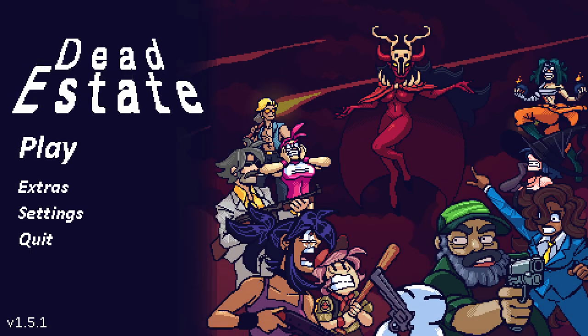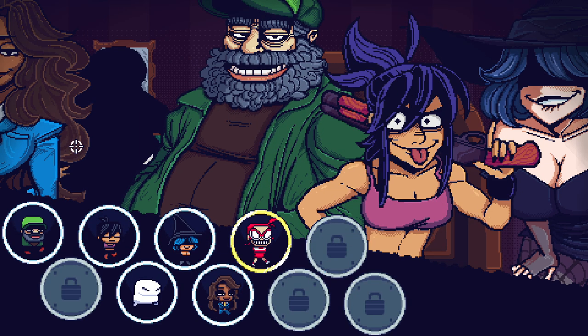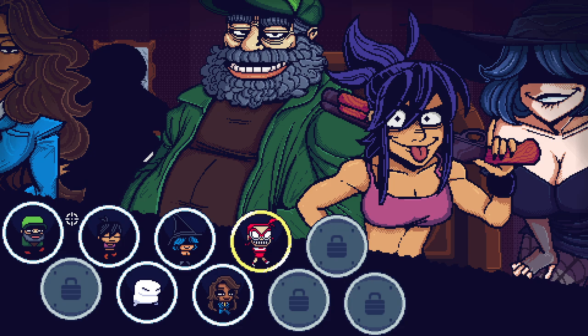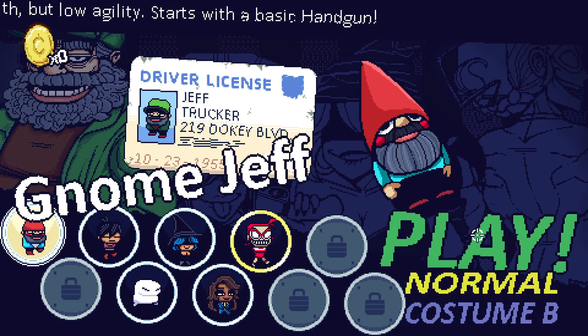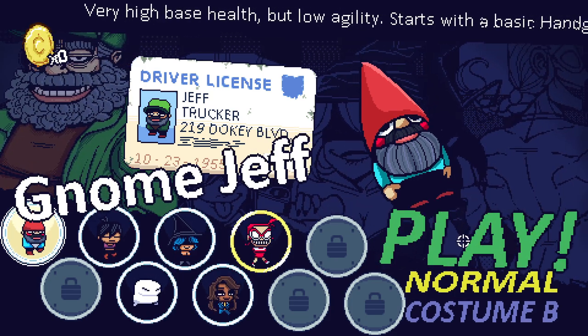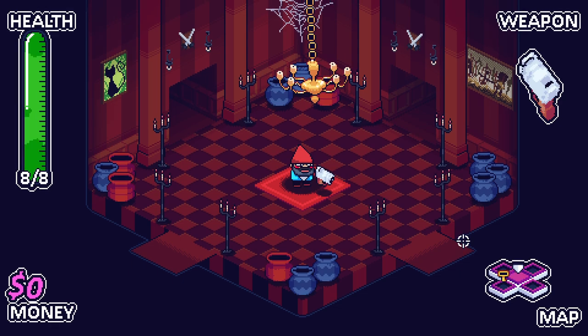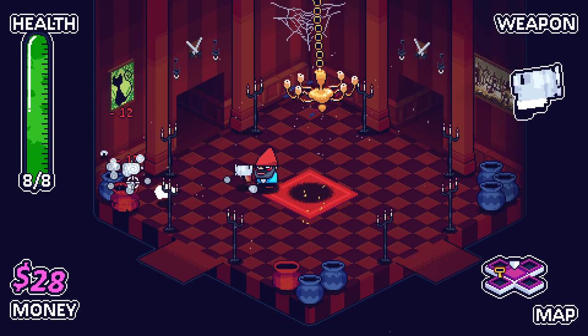Three copies up for grabs, so please do leave a comment below and a like on the video. Anyway, it's been a little while since I played this and I got a few unlocks done, got a few characters unlocked. I'm not quite sure why she's gold now, but I think we're just going to go in as Jeff with the gnome costume. Also, there seems to be some money here that I don't think was a thing before.